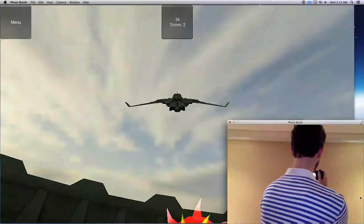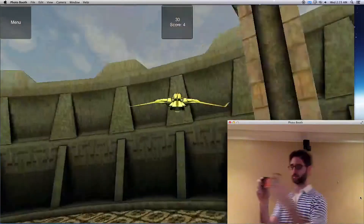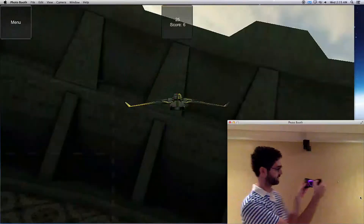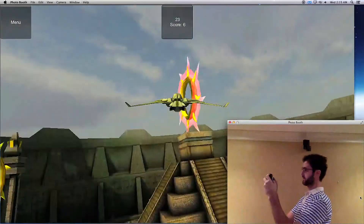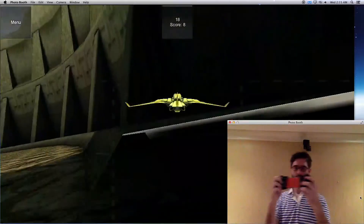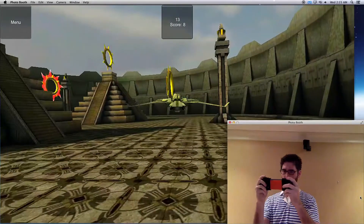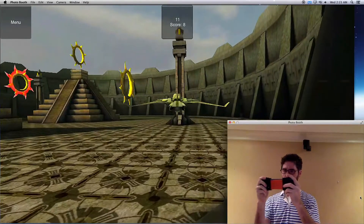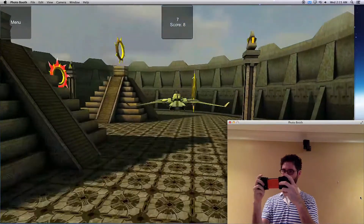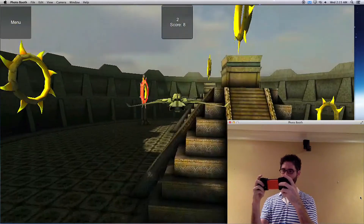There is a huge additional feature here, and that is the stereoscopic part. For people who have an Oculus Rift development kit, please try this out and let me know what you think — I don't actually have one. With the controls we can also go left and right, up and down. It's kind of fun to play around with all the different buttons, which you can reassign to do whatever you want.